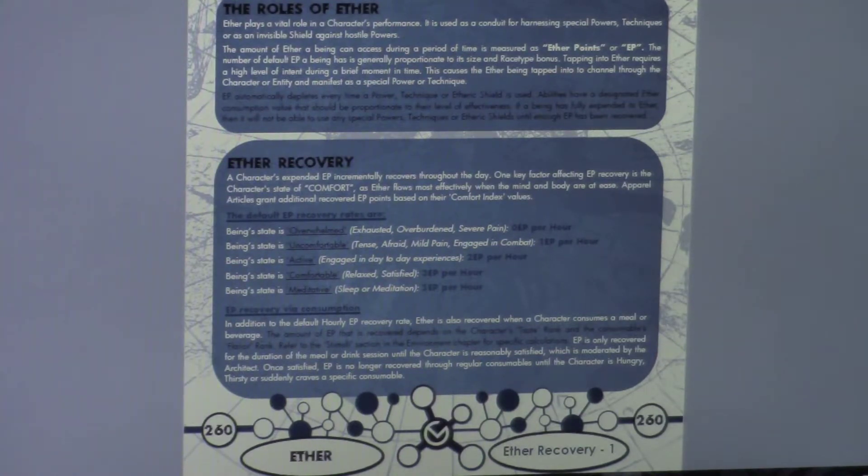Now let's talk about Ether recovery — very important. It's up to the architect how they regulate and track that. A character's expended EP incrementally recovers throughout the day. There is none of this 'once you're out of EP, you're gone for the day' — it's always recovering. I want people to use their abilities, which is one reason I decided to do it that way. One key factor that affects EP recovery is the character's state of comfort, because Ether flows most effectively when the mind and body are at ease. Some clothing items may grant additional EP recovery based on their comfort value.